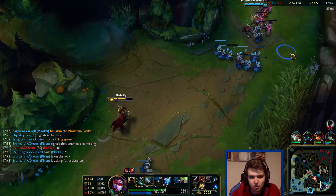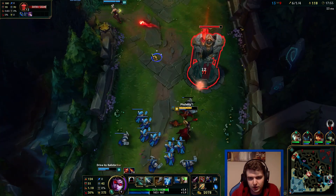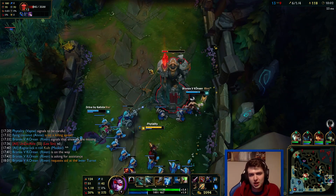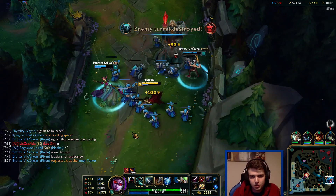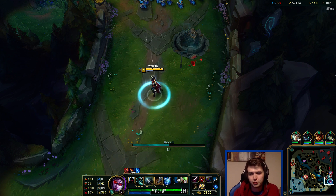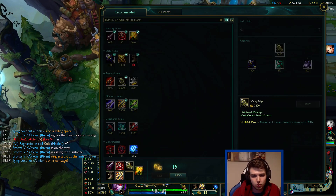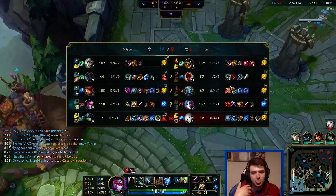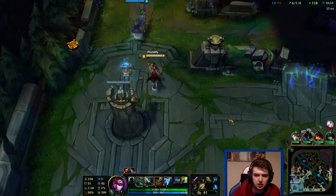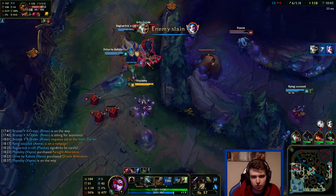We need 300 gold for our Infinity Edge which is nice. The only problem with this build, the 100% crit build, is that it's 4 items - and 4 items in is normally really late game. You don't always get to that point. But the good thing is that you can just go with the normal crit build which I think is pretty overpowered anyway, and then transition into Essence Reaver after. So it's not even like you're building specifically for 100% crit - you're building the normal 3-item crit build, and then you decide you're fed enough to go for the 100% crit.